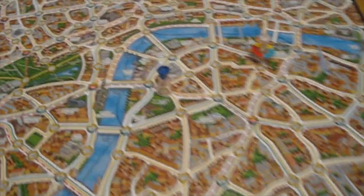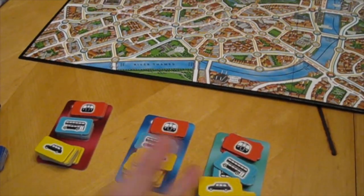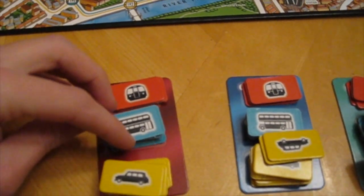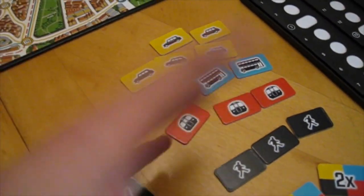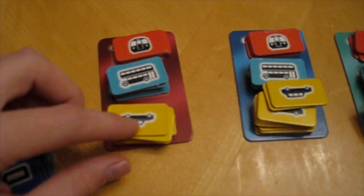This is the map, and all of the different little locations in the City of London are numbered. So all of the detectives are now on their starting positions. Mr. X is on location 35 right now, but nobody knows it because his location is kept a secret. Mr. X always goes first and then each of the detectives will go. Let's do an example of a detective turn. They start off with four red tokens, eight blues, and 11 yellows. On their turn, they're going to take one of them and discard it to Mr. X's pile to move in that kind of transportation. Red used a yellow.